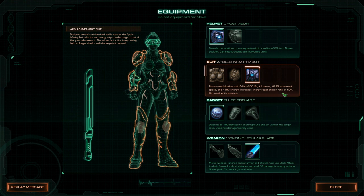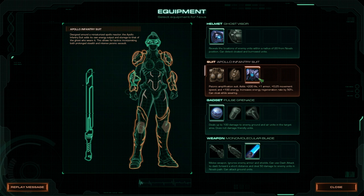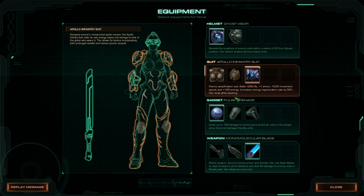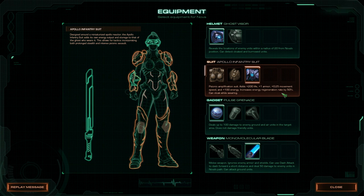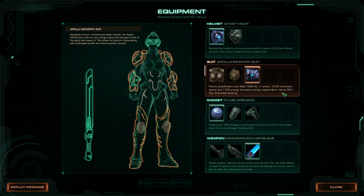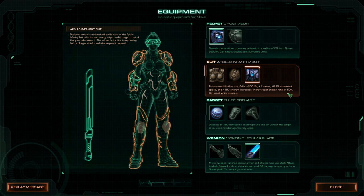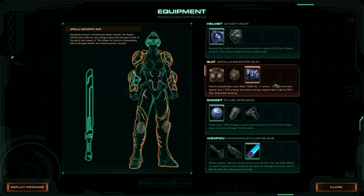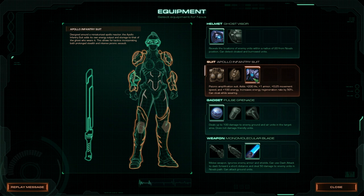You have a new suit available — it increases regeneration rate by 50% and you can cloak while wearing it. This is the best suit in the game, hands down. There's very little reason you should ever switch from this one, because the energy regeneration and the increased energy is just ridiculous. The cloak costs about 50 energy, and you get like 100 energy with insane regeneration rate. You cloak for 30 seconds with a 40-second cooldown. If you can deal with a 10-second window of not being cloaked, it is better than any other suit in every way. This is the best suit in my humble opinion — use it all the time.